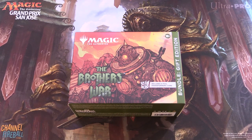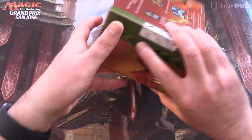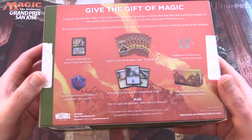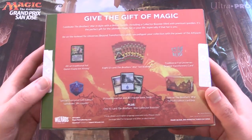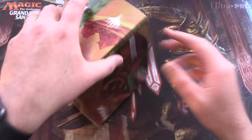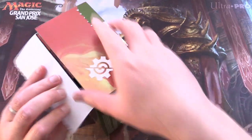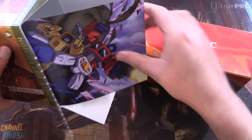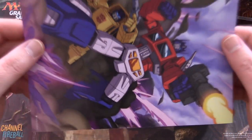Today on MTG Unpacked, we're getting stuck into a gift edition bundle of The Brothers' War. This was released today, December 2nd, 2022. The main difference between this and the regular box is you get a different spin-down and a collector booster. We'll also be getting stuck into some Jumpstart 2022 along with the starter commander decks this weekend, so stay tuned.